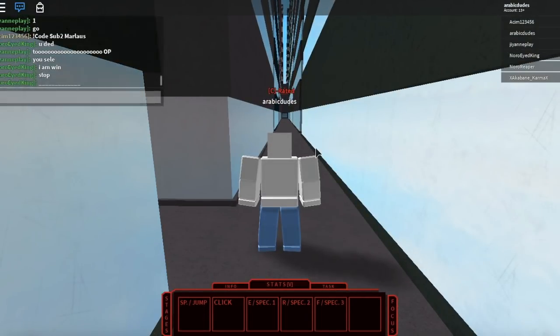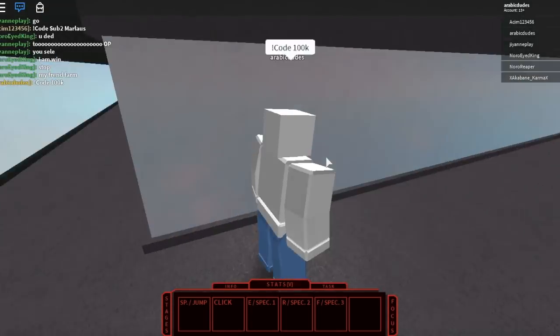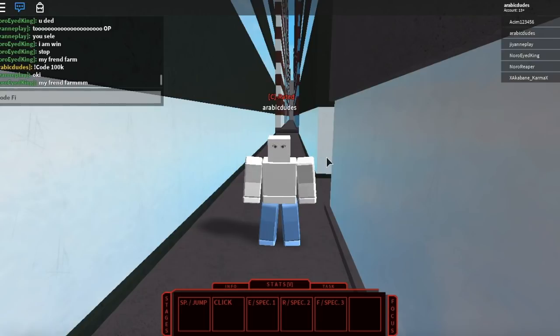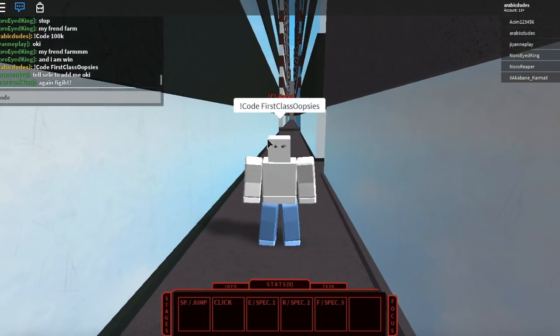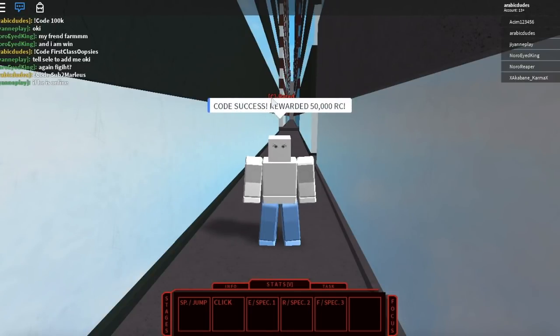Alright, let's get into the codes. The first code is: exclamation mark code 100k. Some of you might already know these codes — I'm a little late — but for the people who don't know them, you're in luck. The second code is: exclamation mark code first class. The third code is: code sub to Marliss. The first two codes didn't work for me because I already used them on my main.